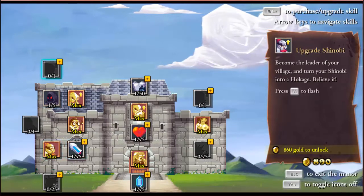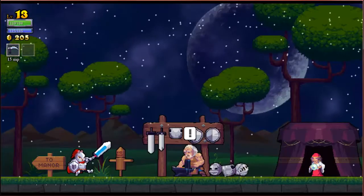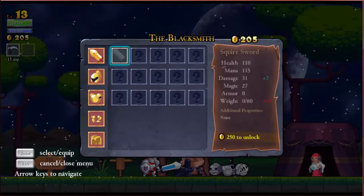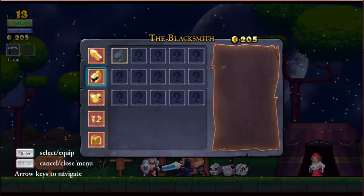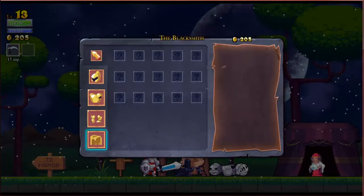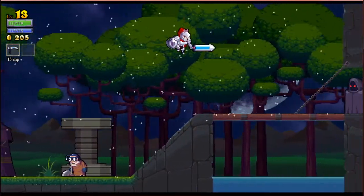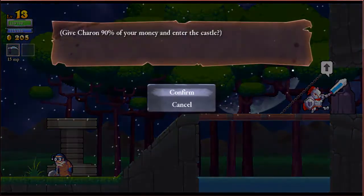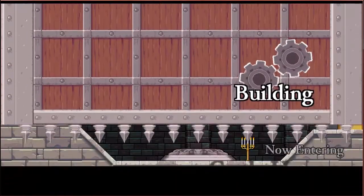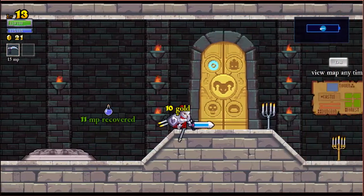Instead of upgrading my Shinobi, I'll focus on upgrading my attack because I want to do damage. If we look at our blacksmith... I don't have any money to buy anything, but we do have a new helmet and two new sets of legs. I'll probably buy runes and other things with the next heir. For now I'll just stick with the regular one.